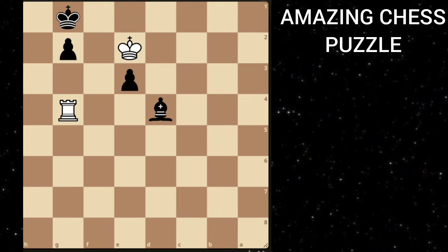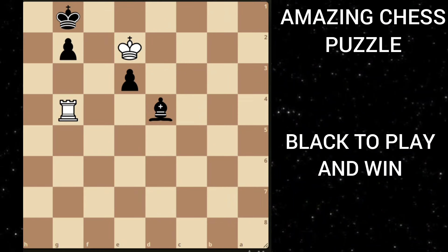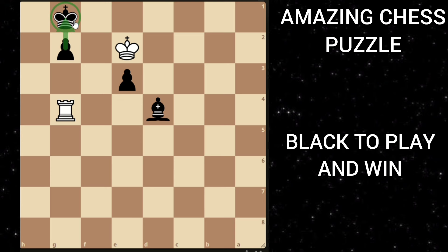Here's an amazing chess puzzle and it's black to play and win. Black's pawns are moving this way, so this pawn is just one square away from queening. You can pause the video to find the best move for black.